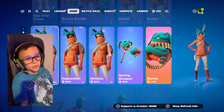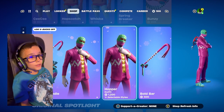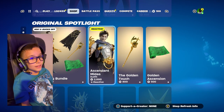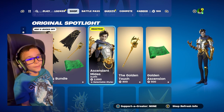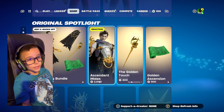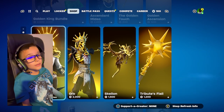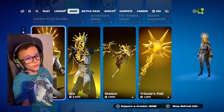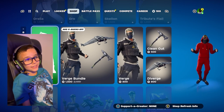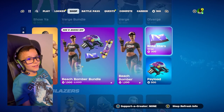They also have CC, Hopscotch, Whiska, Spring Breaker, Bun-Z. They also have Hooper - he looks cool, he looks like the Joker. We have Midas who just came out, and we have a new game mode called The Floor is Lava because Midas came back this season. We have Aurela - I'm pretty sure they're like gold skeletons. We have Show Here, I think it's a new emote.